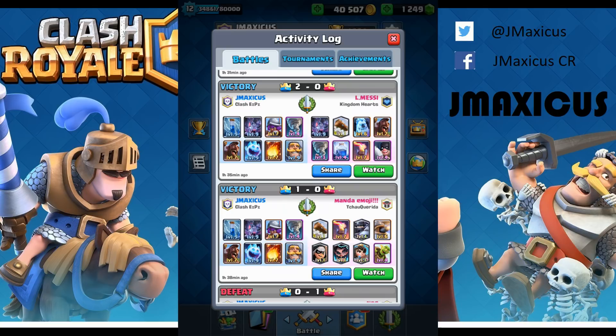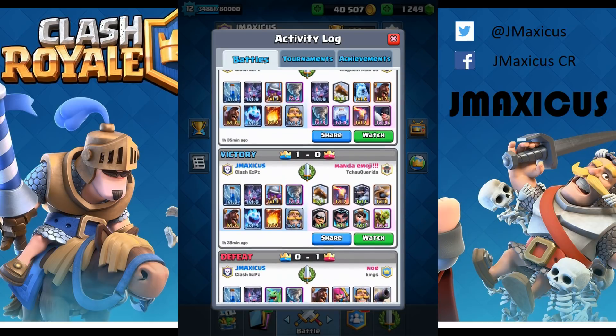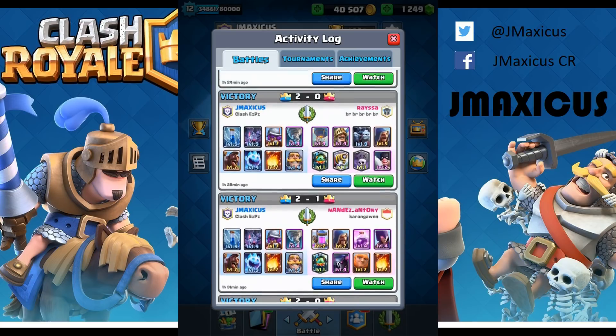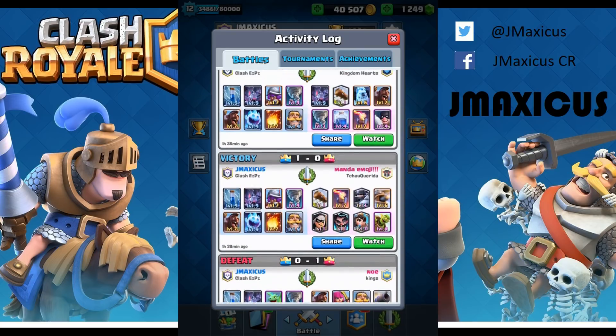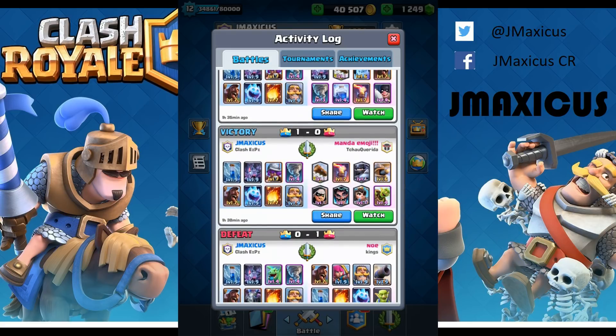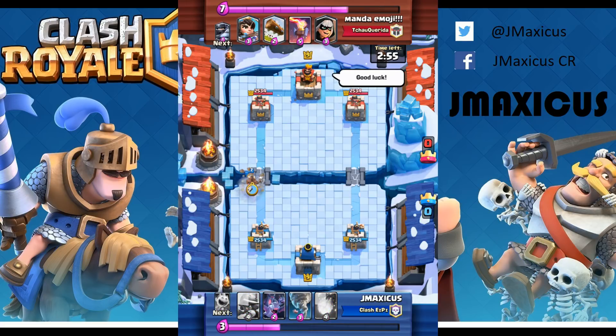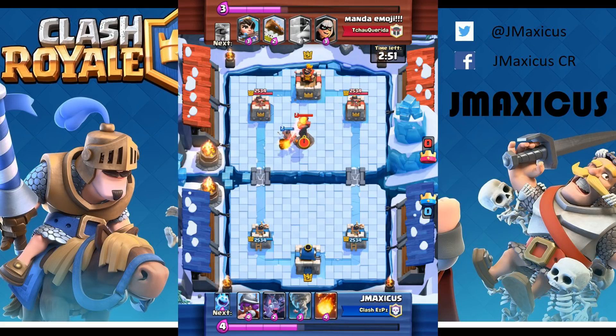Here's the first deck I played against — a variation of the mega knight deck. Probably half or more of my matches are against mega knight since it's so powerful right now. This opponent had four legendaries. I almost always try to surprise the opponent with a hog push because that way they have to play some sort of counter, and usually they won't have the right counter in rotation, so they'll waste a lot of elixir on a bad counter.